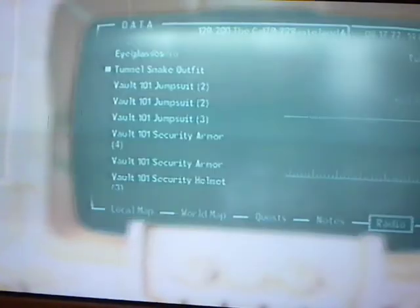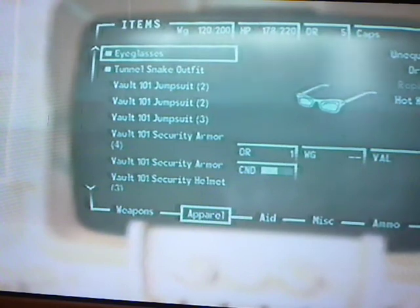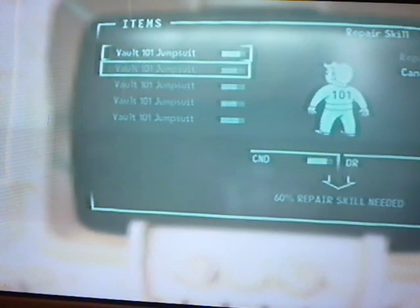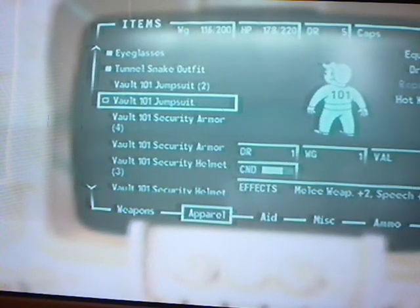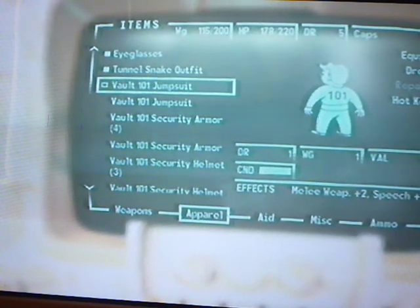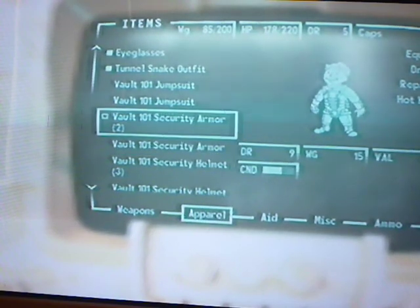You find the Galaxy News Radio signal. Going through apparel, I take the advice that you take everything. You want to repair them all, and basically just keep two of everything — actually, you're going to want to take everything.